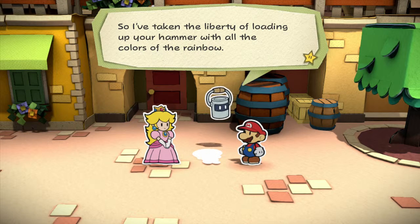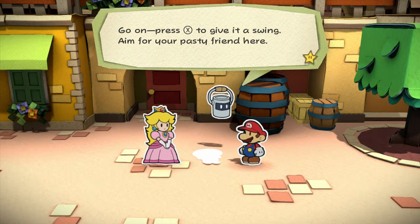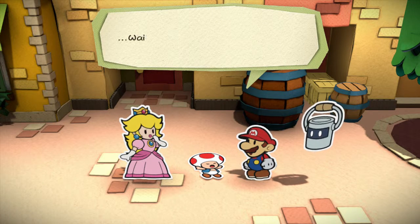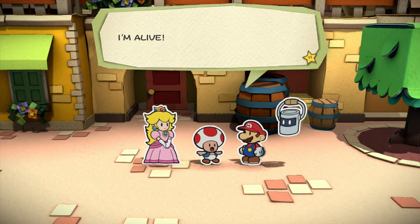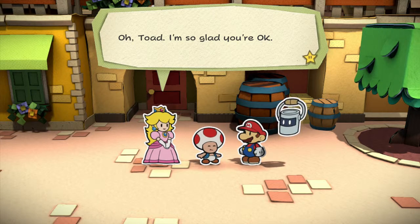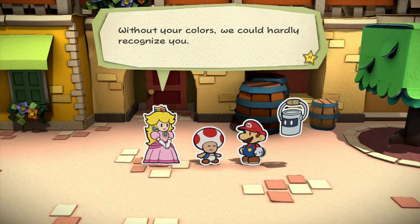I've taken the liberty of loading up your hammer with all the colors of the rainbow. Press X to give it a swing and aim for your pasty friend here. Just five more minutes, mom... Wait, what? I'm alive! And I can feel my paint! Oh Toad, I'm so glad you're okay. Without your colors, we could hardly recognize you.